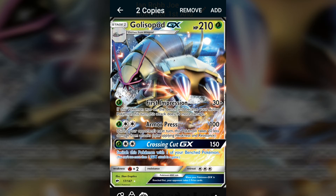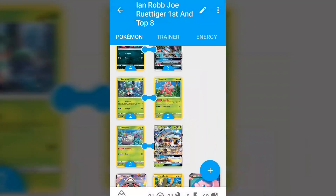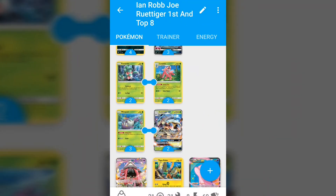If you're playing Professor Kukui, First Impression maxes out at 210. However, playing Kukui makes getting Glissapod into the active to use First Impression quite difficult since it's usually done via Guzma and Acerola. That said, hitting higher numbers means you're not just two-shotting things — you're actually one-shotting. Armor Press maxes at 170 as well, and Crossing Cut goes all the way up to 220 max with a Choice Band and two Lurantis on the bench, which means it's one-shotting Zoroarches and other important targets.